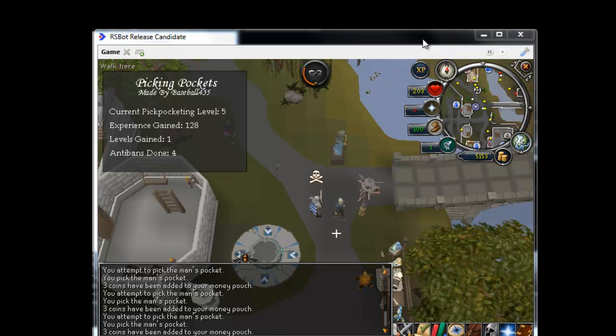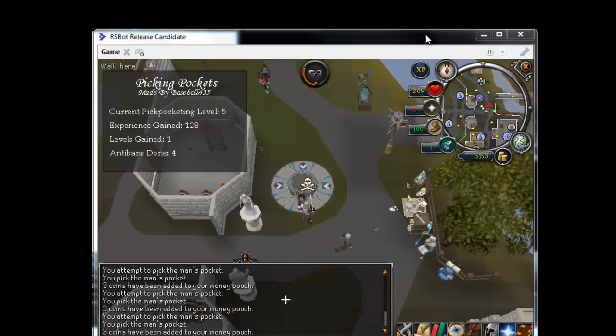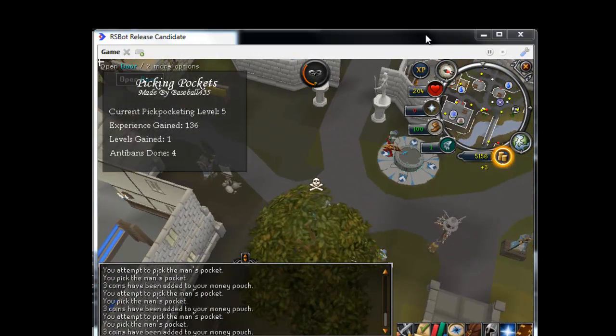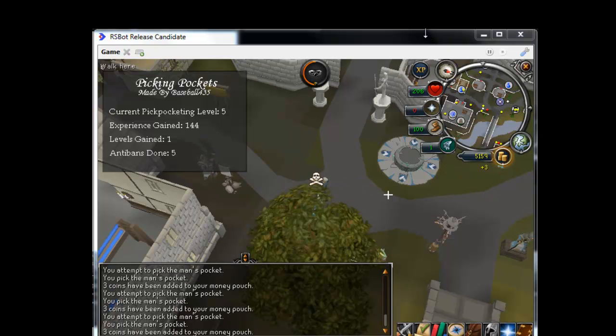I think the first one was released by a person named Nex. But I just finished up making a pickpocketing bot. What it does is it just pickpockets anybody that you want practically. Depending on what your level is you can pickpocket different people, stuff like that. You just have to type in the ID of the person. I'm going to show you how to set it up.